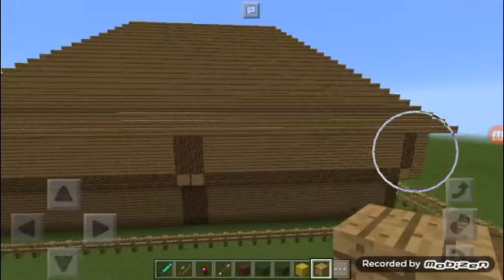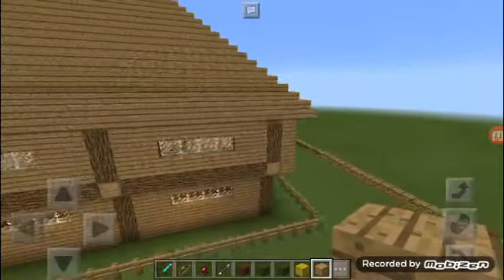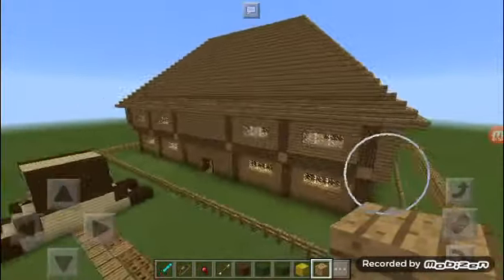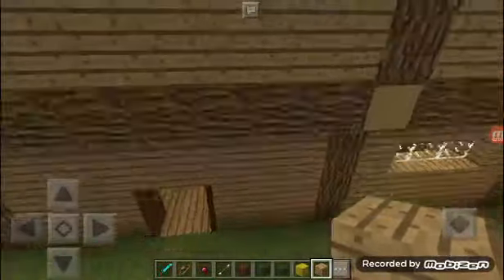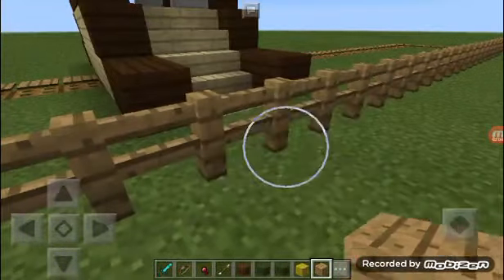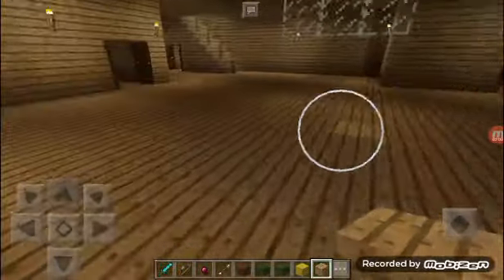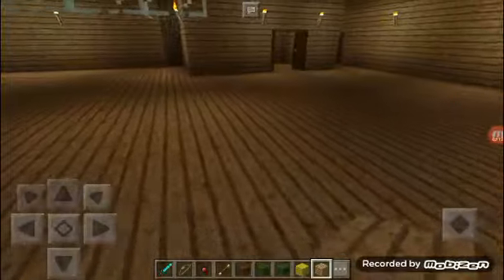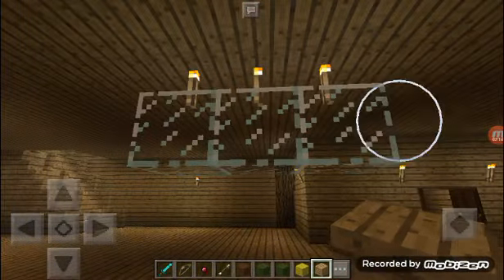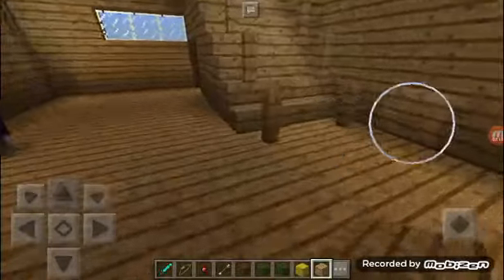The roof — the way it's put together — is kind of cool, but that's probably not how I would have done it. I'm going to show you guys it now. It does have a fence around the house, these double doors, and a chandelier with three torches.